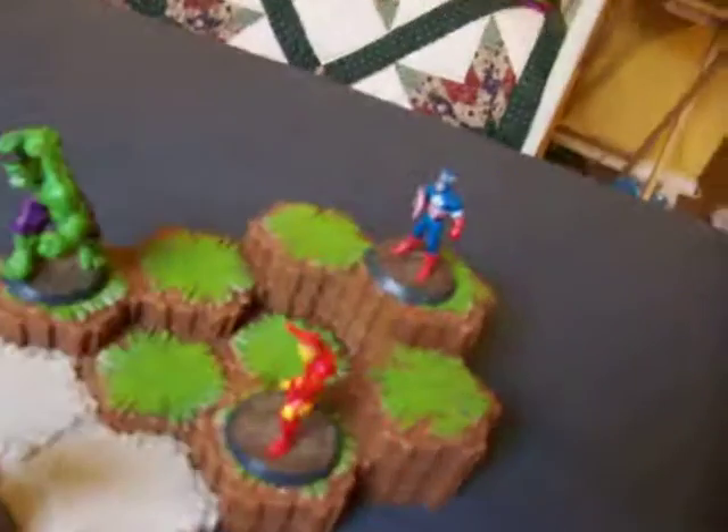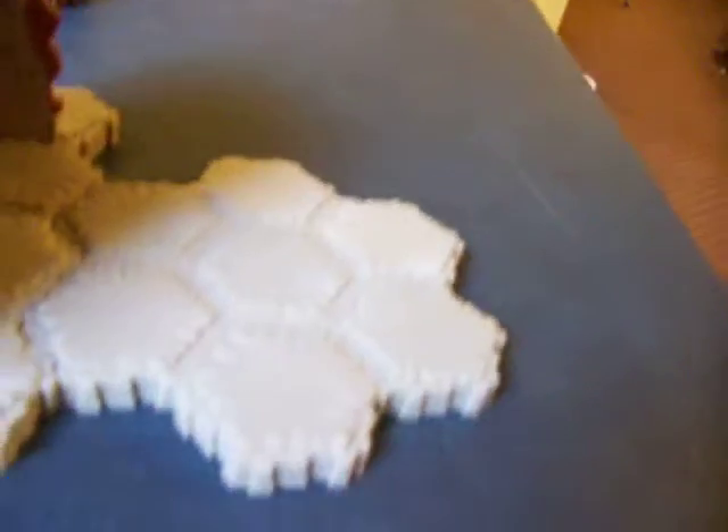This team, I think, is the Green Team — they have the littlest amount of land. Hulk, Iron Man, Captain America. And they're all trying to get to right here, which Dr. Doom controls right now.